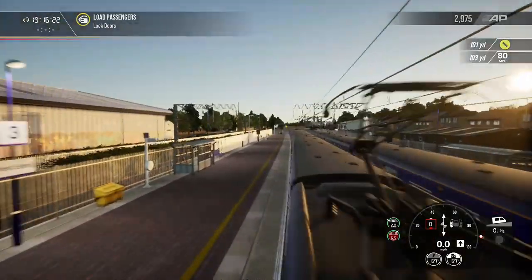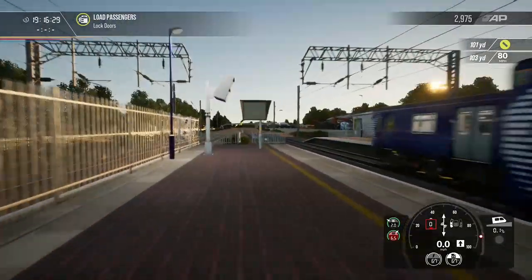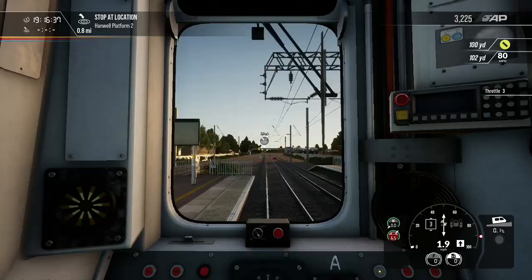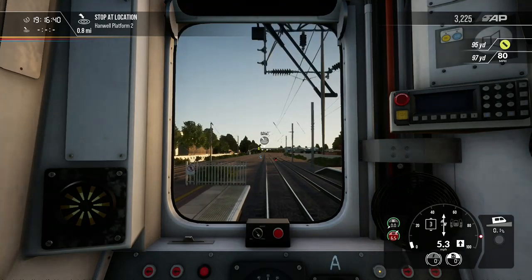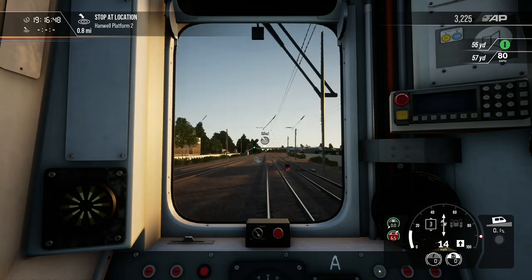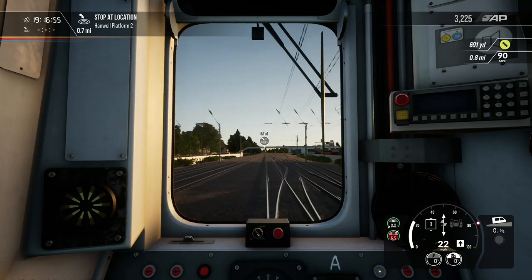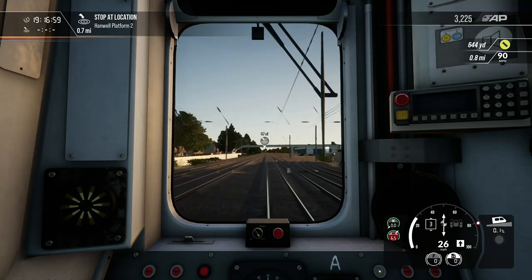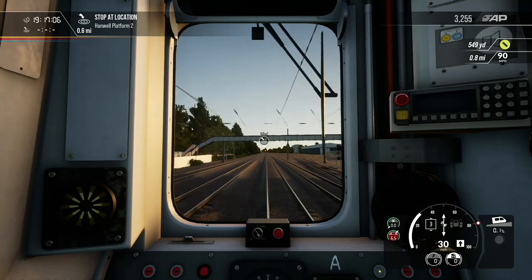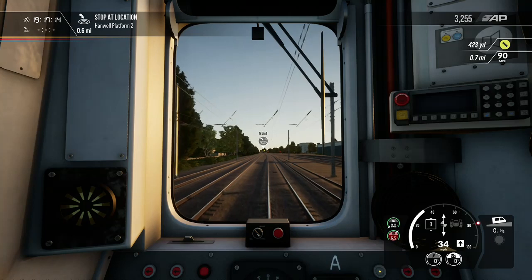I know what I'm trying to do - trying to get the flyby camera. Shut the doors. This is probably not the right camera I'm using. We'll do a flyby at Hanwell. I have the 313 add-on installed - funny thing is, the 313 in this game doesn't have the pantograph on it. So I'm confused.